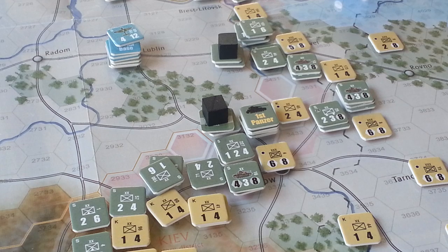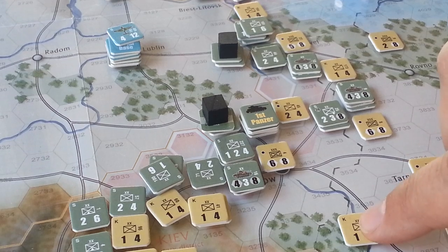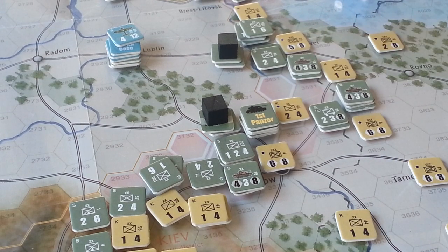I thought up north, oh man, I can't go anywhere — I'm stopped by all the zones of control. But all these little guys, all these 1-4s, they don't have zones of control. So you can just roll on right by them.